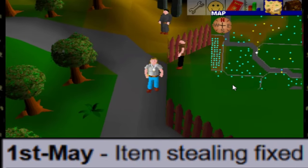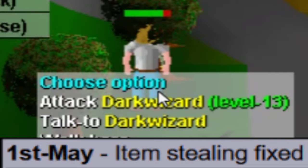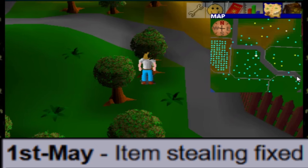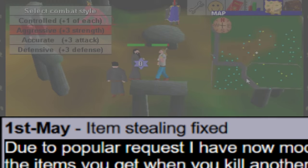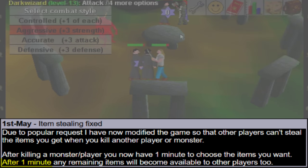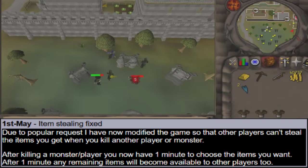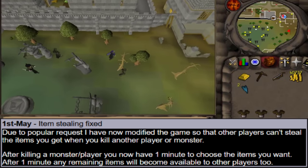Item Stealing Fixed. Before May 1st 2001, all drops were shown instantly to everyone, which caused grief when players started stealing items. Due to popular requests, this mechanic changed. After killing a monster or player, you now have 1 minute to choose the item you want, and after that minute any remaining items become available to other players too. And even after 23 years, this game mechanic is still in the game — all because of a popular request from the players.